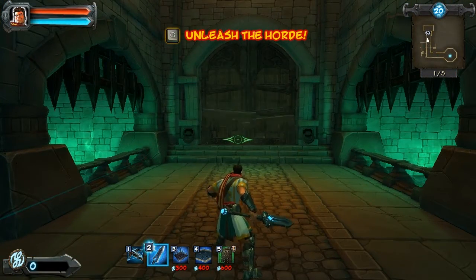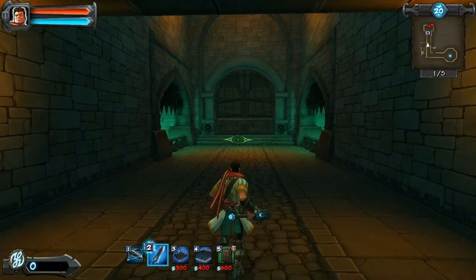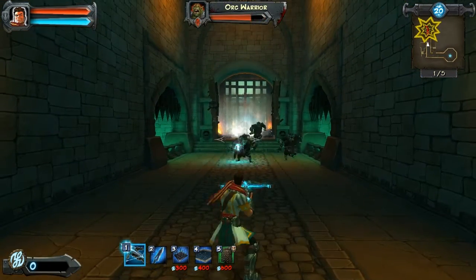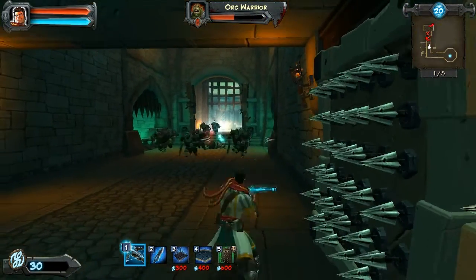So you press Q and here comes the horde. Basic gameplay: it's like a tower defense game, but you can't depend only on your towers to defend your base. You have to also attack on your own. Depending only on your towers will get you killed almost immediately.